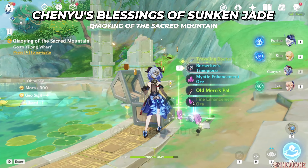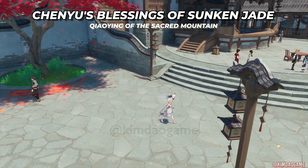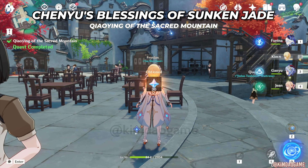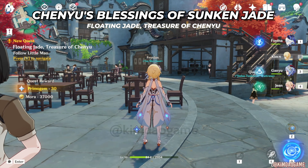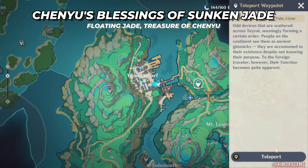You'll get some dialogue and then you can open up the chest. After that you are going to go to the wharf - just teleport to that location that will be marked on the map - and then you'll get some more dialogue. That is going to end the first part of the quest. Now we have the next part: Floating Jade Treasure of Chenyu. To do this quest we just have to teleport to the closest waypoint.